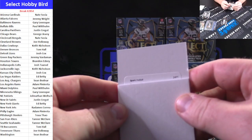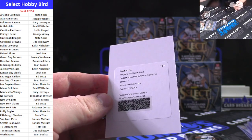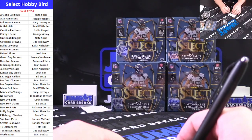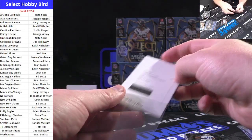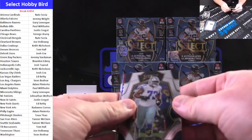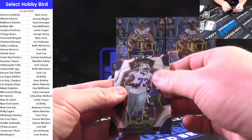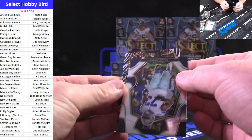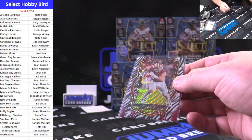Good luck. Football — Prime Selections Prism Signatures card number 27, Brian Robinson Jr. for Washington, going to Bodner. Nice hit for Washington. We got Zebra on the table. Good luck. Off the back — Saquon, Breece Hall, Silver, Field Level, Canine, Neon Icons. Nick Bosa for the Niners — nice hit for Tanner McClure on the Zebra. There you go, Tanner.